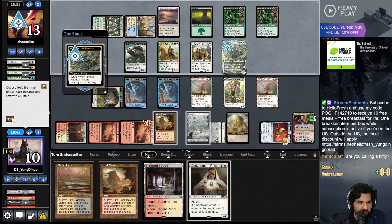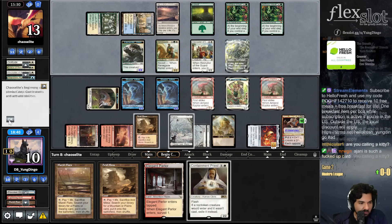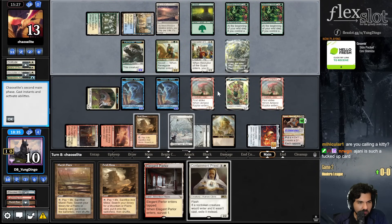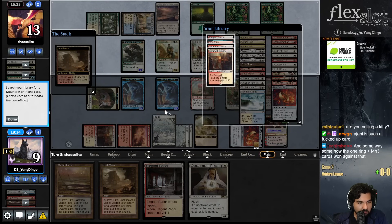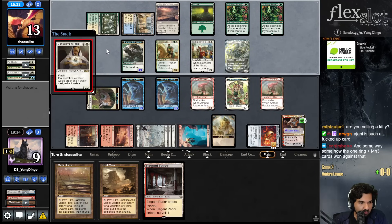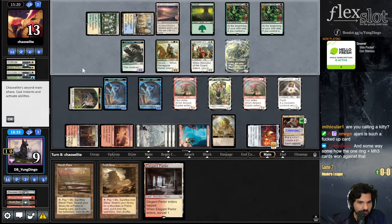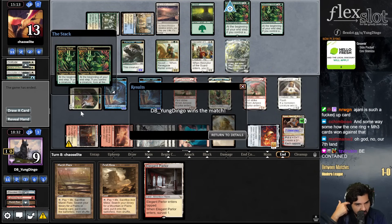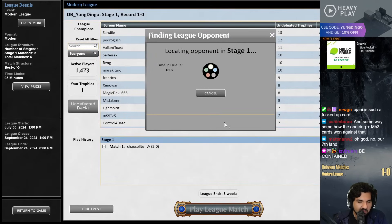I think I just let this die and say no, because I want to get my mount with the Arid Mesa so I can flash in the Containment Priest. Ajani's very messed up. Oh god no - my seventh land scoops to the Containment Priest. The Containment Priest is pretty sweet actually.